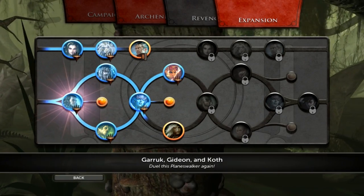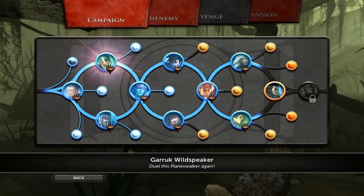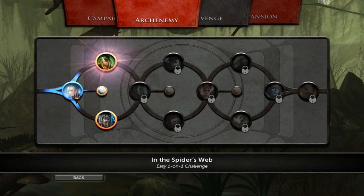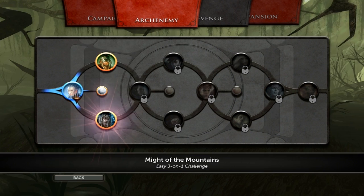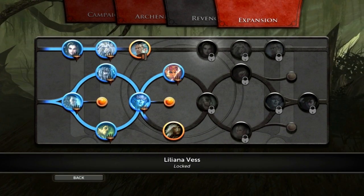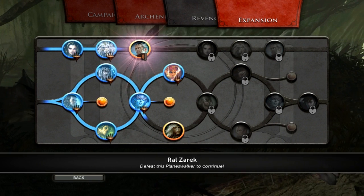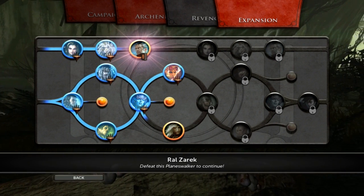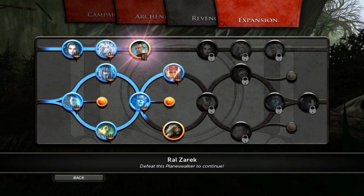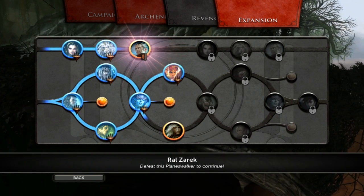Let me know in the comments section below — do you want me to take on Garruk or Tezzeret in the Arch Enemy campaign? Or do you want me to take on Tezzeret, Ajani, and Ral? Or just Ral Zarek? Ladies and gentlemen, let your voices be heard. Let me know in the comments section below. Goodbye fellow gamers, and I'll see you guys at the Gathering.